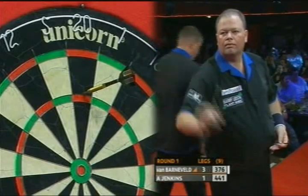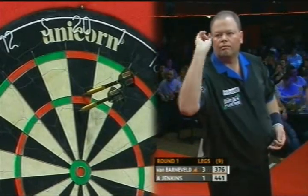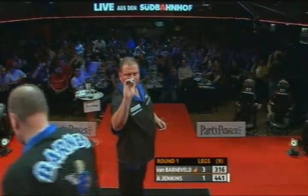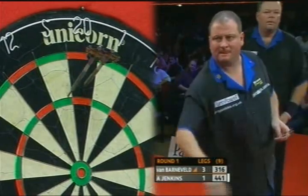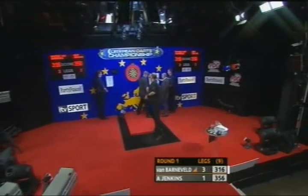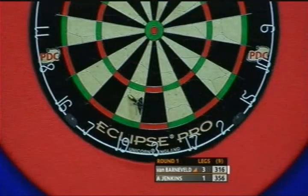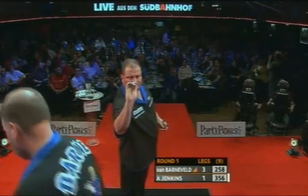Exactly, he had the perfect start, didn't he? Took the first leg off him against the throw, had the throw the next leg and didn't capitalise, and you can see he's shaking his head a little bit now. He's not fine in the travel, and he's just pulling himself down really. Very, very demonstrative sort of player - we saw earlier on against Dennis Priestley, Jan van der Rasel, who was beaten by Priestley, one of those who shows his emotions in a match. Andy Jenkins very much the same sort of demonstrative player.